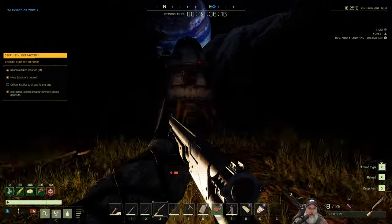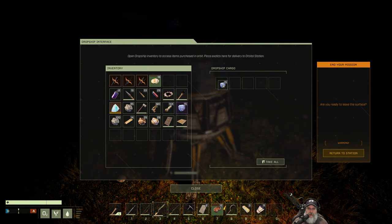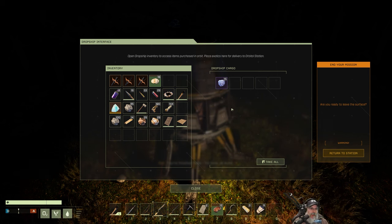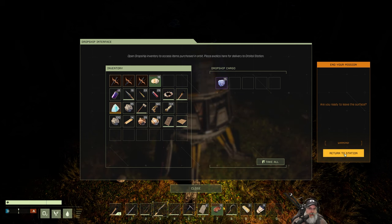And here we are. Let's put that in there. 'That's it, partner. You're finished here — for now at least. If you're looking to earn the Assembly's trust, you're doing it, and that's not easy.' Okay, mission complete. I wanted to make sure it registered.